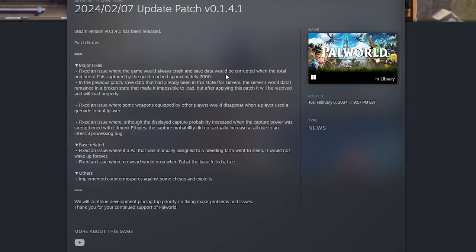They fixed an issue where the game could crash and save data would be corrupted when the total number of pals captured by the guild reached approximately 7,000. In a previous patch, save data that had already been in this state for servers remained in a broken state that made it impossible to load. After applying this patch, it will be resolved and will load properly.